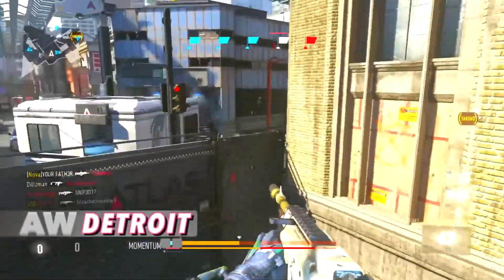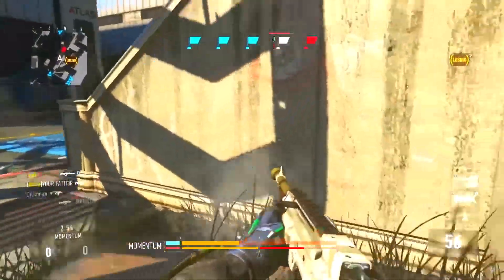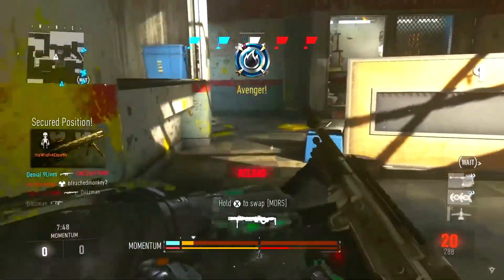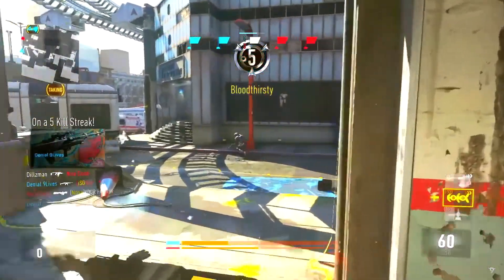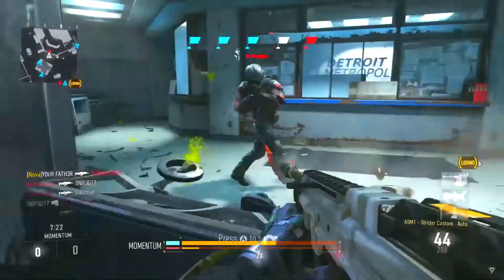Advanced Warfare: Detroit. It's relatively small and fast-paced, and one thing it did differently than most maps in Advanced Warfare was remove a lot of the verticality. This game really wanted you to use the advanced movement and made maps with way too much verticality — that's why Detroit was a fan favorite, because it played more like old school Call of Duty. It was just good old frantic COD that was more about straight-up gunfights instead of jumping around.